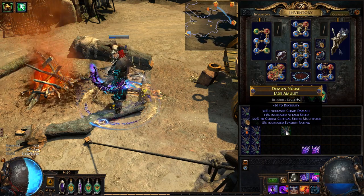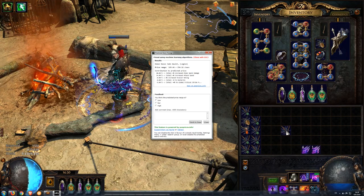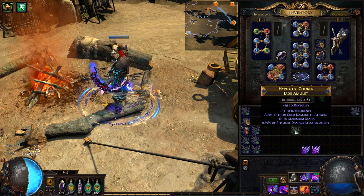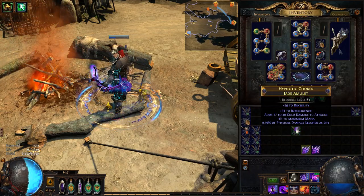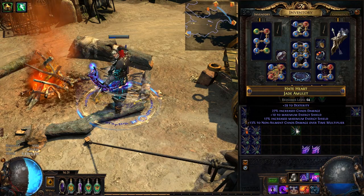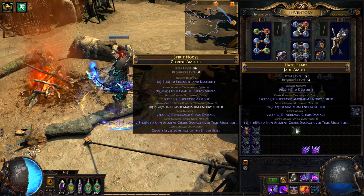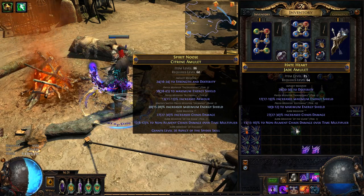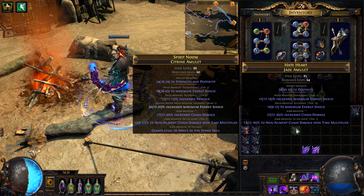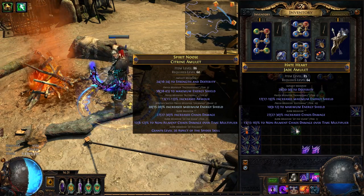Okay, this looks interesting. Let's see what trade macro says. Maybe it's possible to sell. Let's see the next one. Oh, this looks really nice. There is Chaos Damage over Time and Increased Chaos Damage, and a really nice Increased Maximum Energy Shield. If only the Maximum Energy Shield was better, but there is an Open Prefix and Open Suffix.